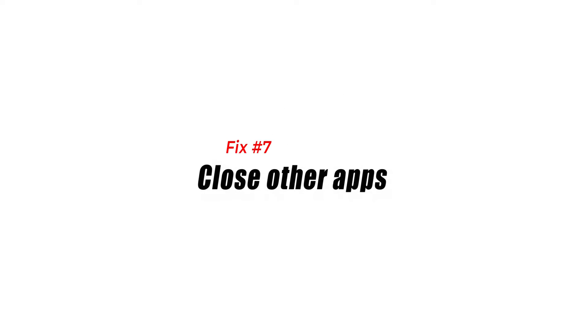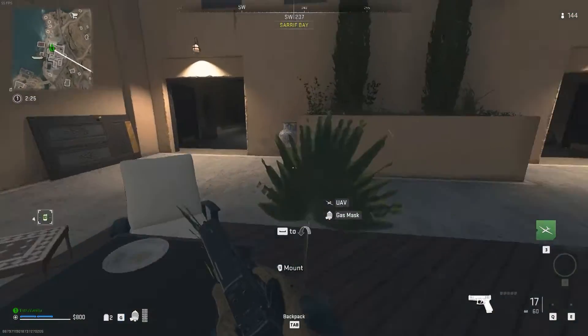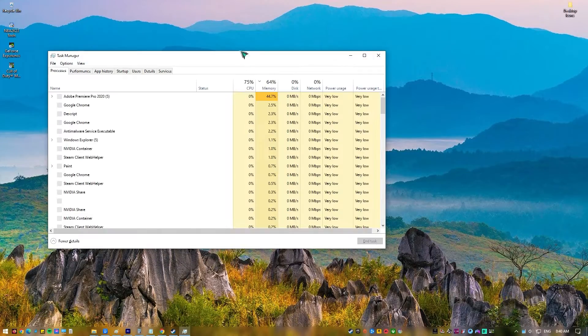Fix number 7: Close Other Apps. If you want to get the most out of your multiplayer experience in Modern Warfare 2, closing any unnecessary background apps is a must. Using the Task Manager, you can view what programs are running in the background and whether or not they are using your computer's processing power, memory, or graphics processing unit.